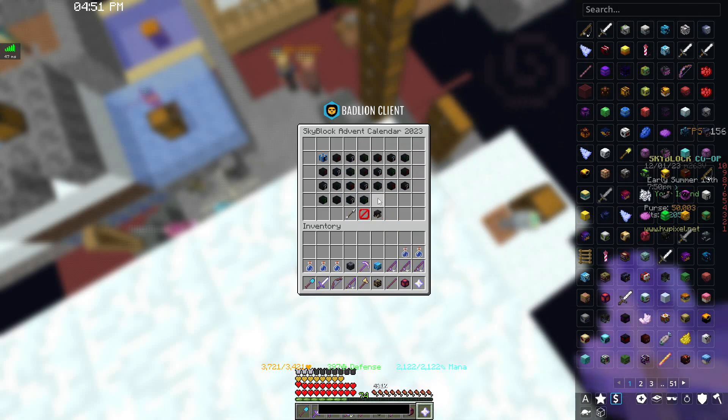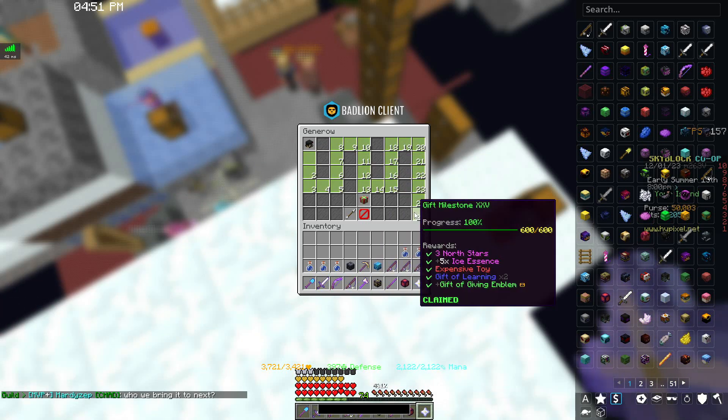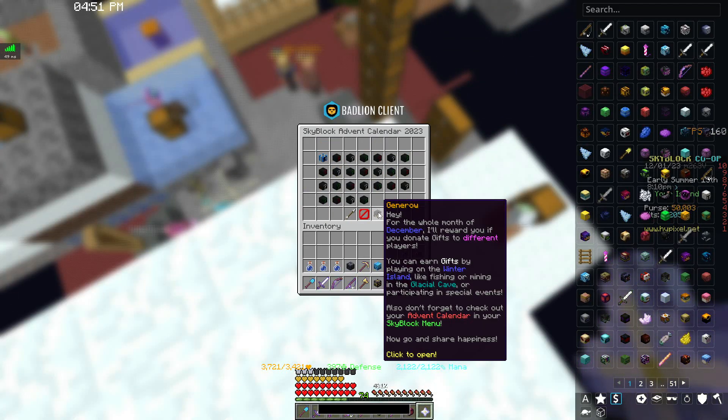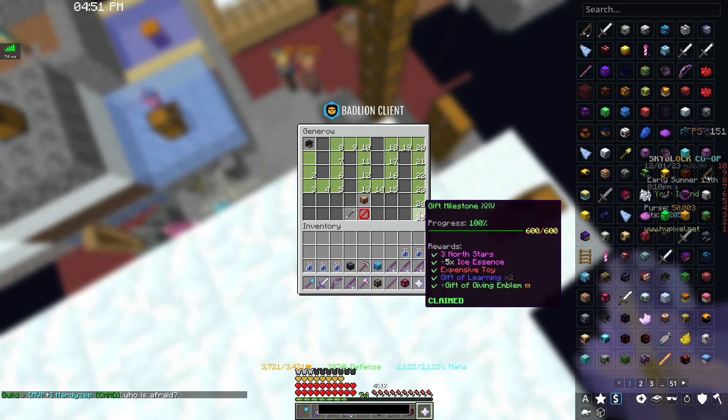We won't know what the later rewards are until that day comes. But if you haven't completed your Genaro challenges yet, this is a good way to do it. This menu also means that you can access Genaro's menu from anywhere without using the command — you can just go to your advent calendar, click on Genaro, and see how far you've gotten.